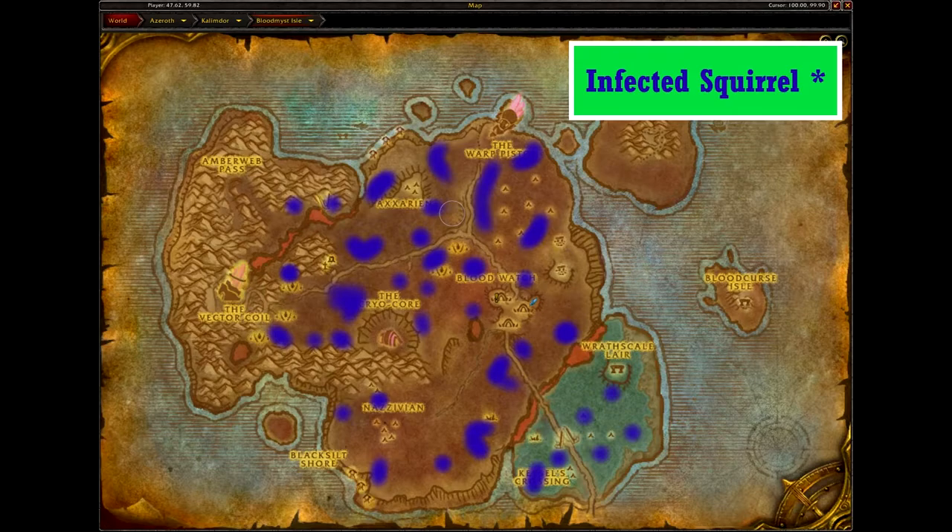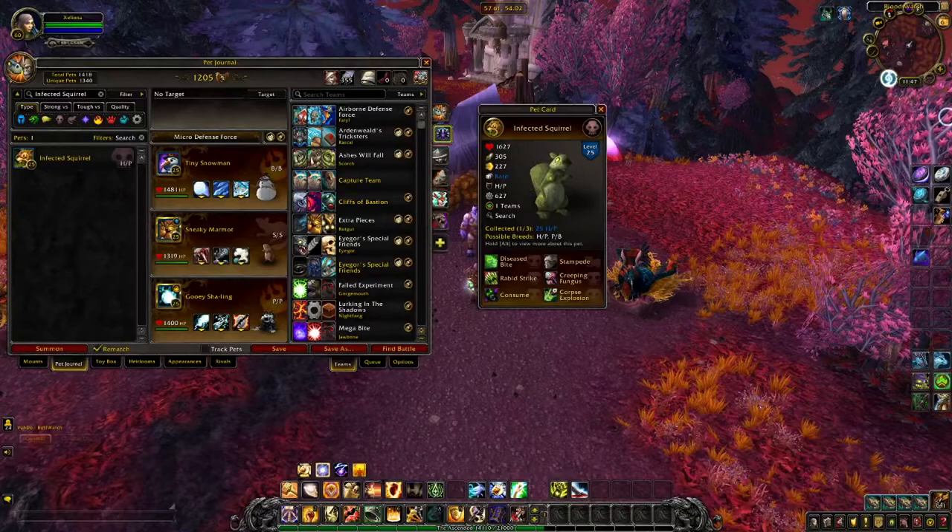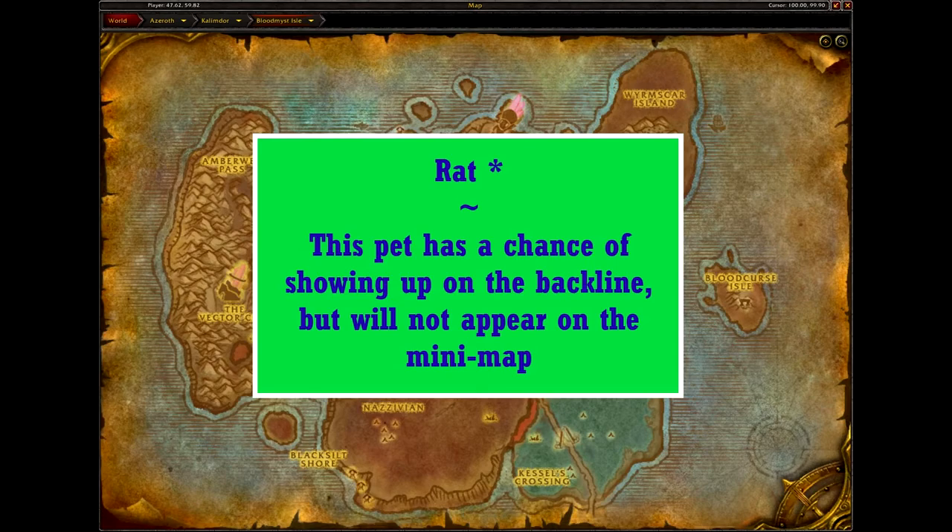Just as with the Infected Fawn, the Infected Squirrel can also be found around the isle and in other locations. The Infected Squirrel comes in one skin and two breeds. This pet is nice for a few of its moves like Stampede, Ravage Strike, and Corpse Explosion. Since Corpse Explosion is based off your pet's health and neither breed is particularly fast, the HP breed edges out the PB, though both are good if you need that particular pet for a battle.